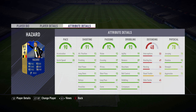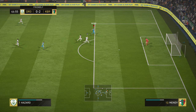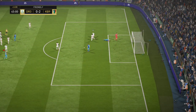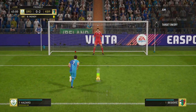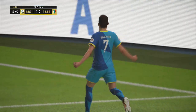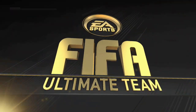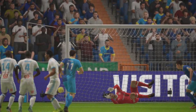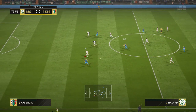First ball in behind — lovely pass from a teammate. Hazard is running onto goal and is about to score but gets wiped out. We do get a penalty though, and we stick Thorgan Hazard on it. What a lovely penalty — the keeper couldn't even get to it. He has 85 penalties on the card so he could be your main penalty taker. He puts it away with great accuracy.